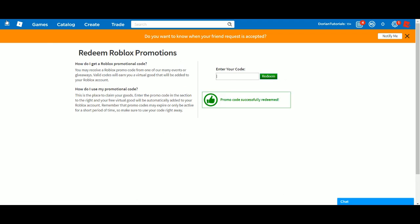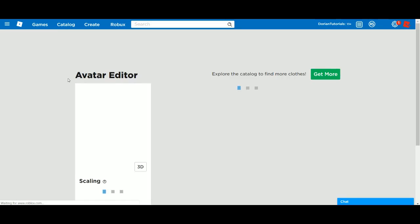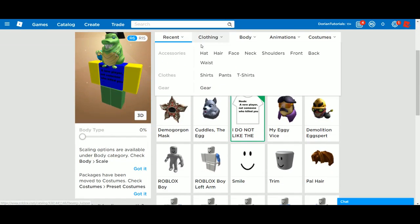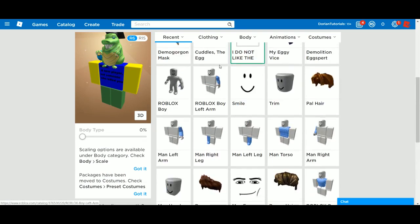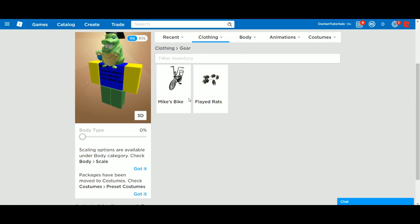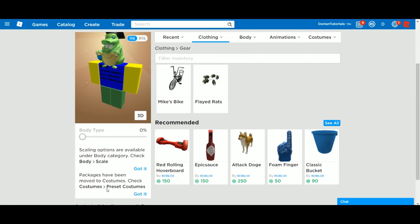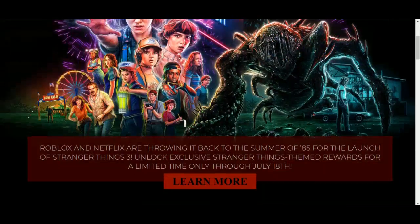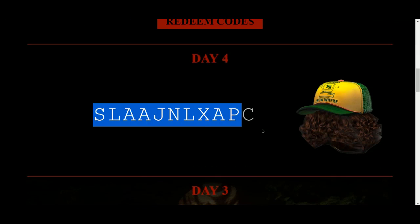Go to promo codes and enter the code 'retro cruiser.' If you go back to your avatar you can see you got the gear — it's Mike's bike.